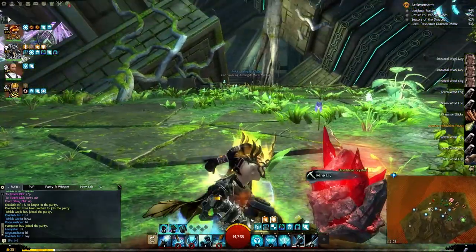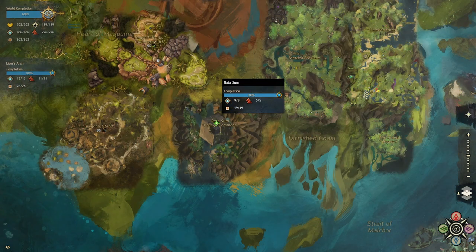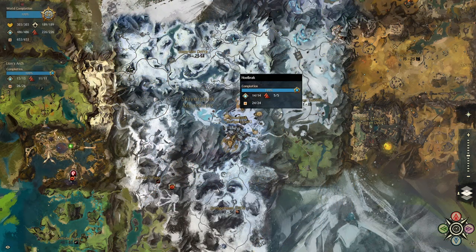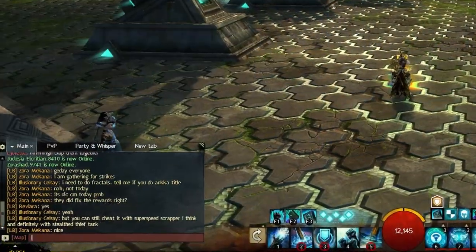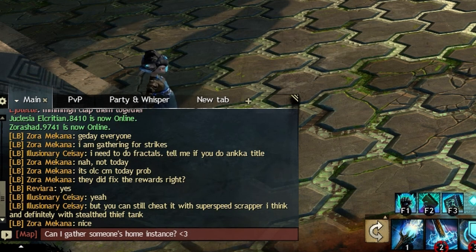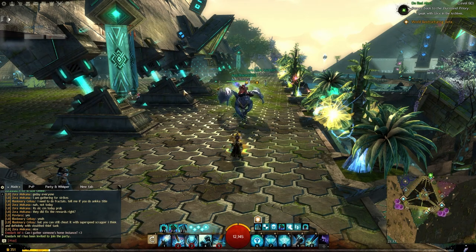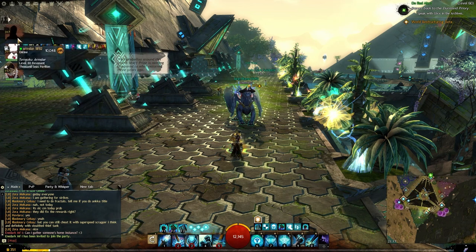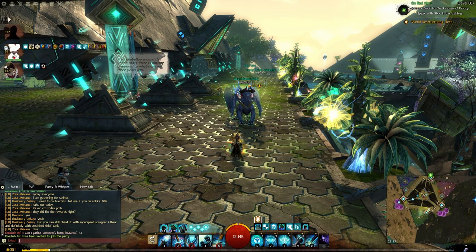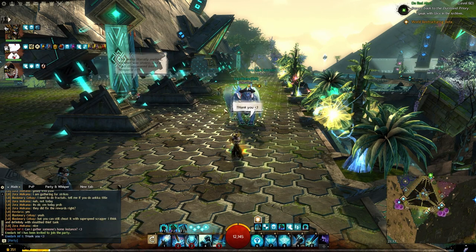All you have to do is go to one of the five major cities — Divinity's Reach, The Grove, Rata Sum, Hoelbrak and the Black Citadel — and ask people in the map chat if you can go and gather their home instances. If you plan on doing this daily, I recommend asking people when they normally do it and joining them at that time so that they don't have to wait for you. You can also offer them a small cut of your profit as a reward for helping you. I recommend doing this in Rata Sum as I find this the quickest map. Using a class that provides quickness and swiftness also helps speed things up.